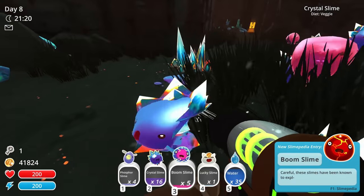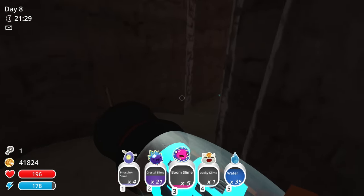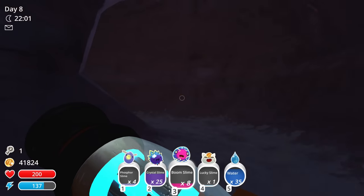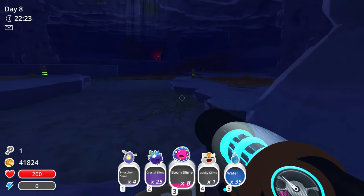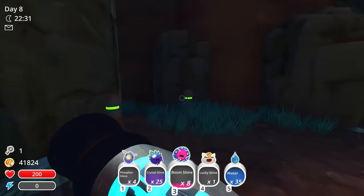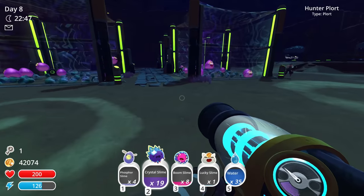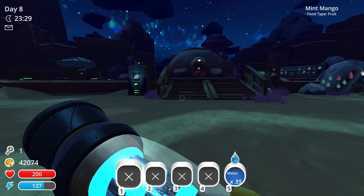I'm getting a bunch of crystal slimes right now and also some boom slimes — I'll throw them in storage so if we need them later. I'm pretty sure lucky slime plorts are like 600 each right now. Did you suck it up? Yeah, I got it, I'm bringing it back, hopefully it doesn't despawn. I cleaned up that area and a bunch more phosphor slimes popped out. I have all the phosphor slimes. I got 25 crystal slimes. We've done it! Slimes have been stored. Looks like we don't have a message yet so I guess we just sleep.